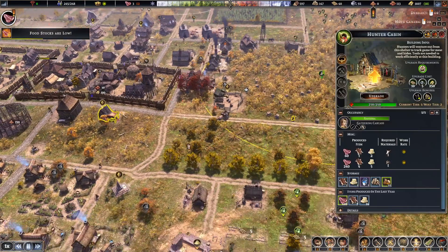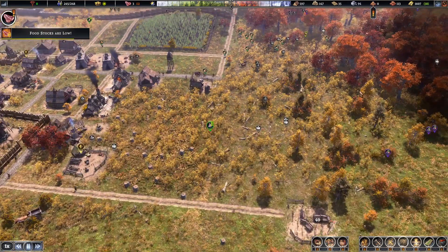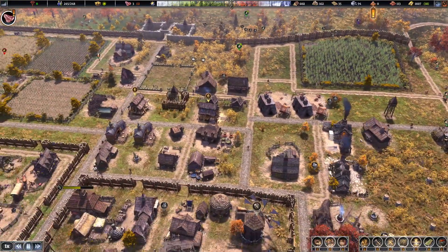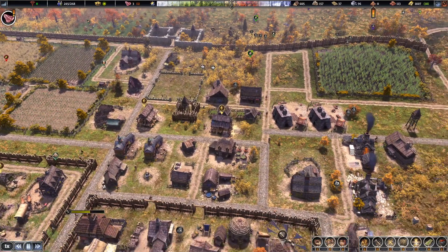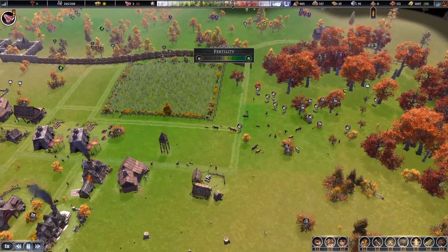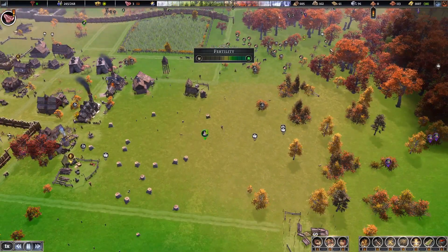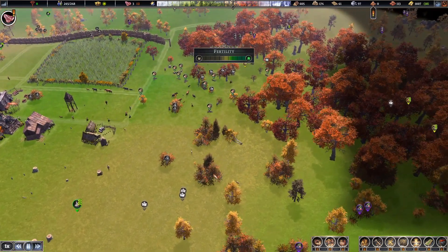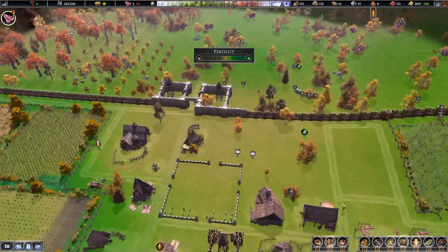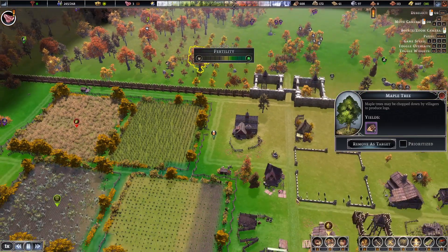These guys are still hunting this one. We're getting stone and a lot of wood. Another thing I did was build — let me check the fertility. Our cows are working well, I want to build more. Nice tree day, let's get that too.